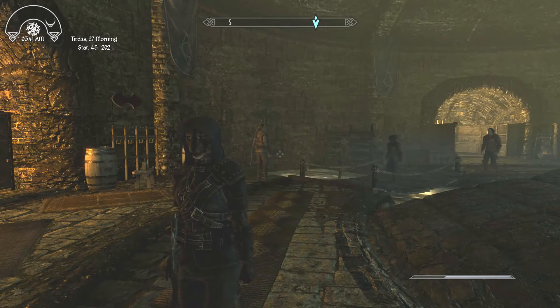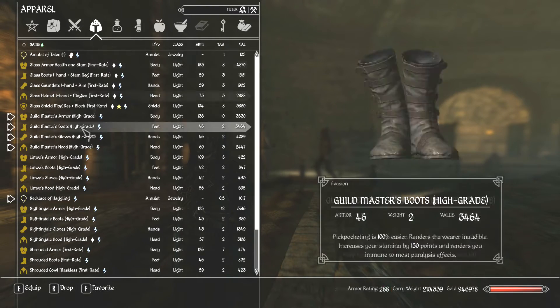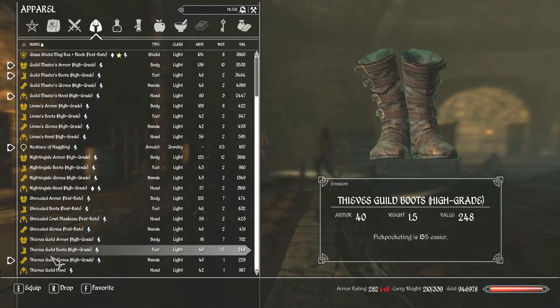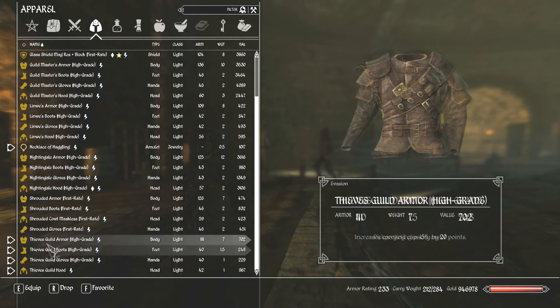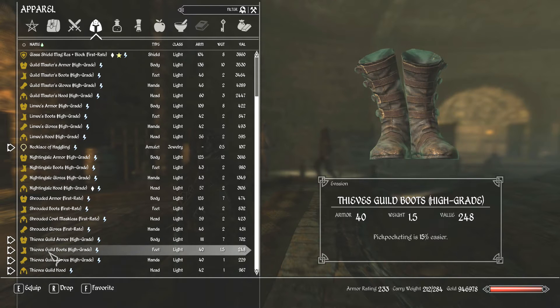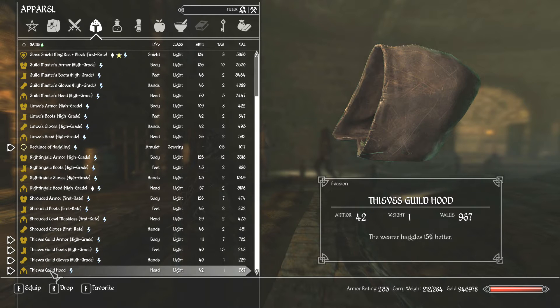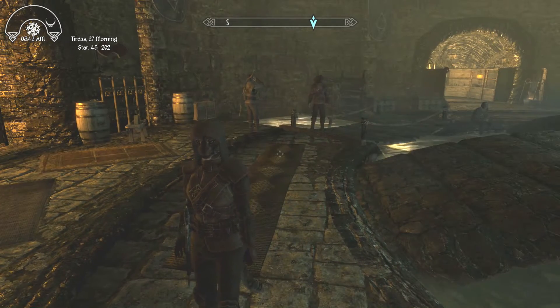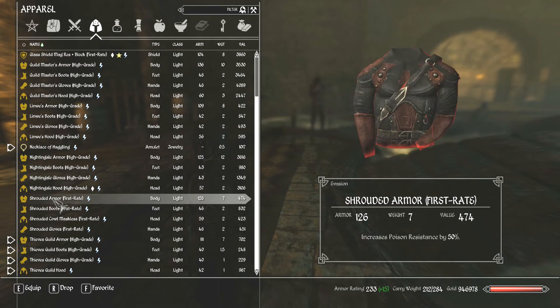I'm going to take you through all of the armor that you receive in the course of doing the Thieves Guild. This is the Thieves Guild armor that you get right coming in the door — 233 armor. Actually it's a little higher than that, because the hood can be upgraded, so probably close to 240 or 250. It's good to get started with pickpocket and lockpicking, and get a little bonus to haggle and additional carry weight. It has pretty good defense for light armor, and you really don't need anything beyond that for running around in the towns.